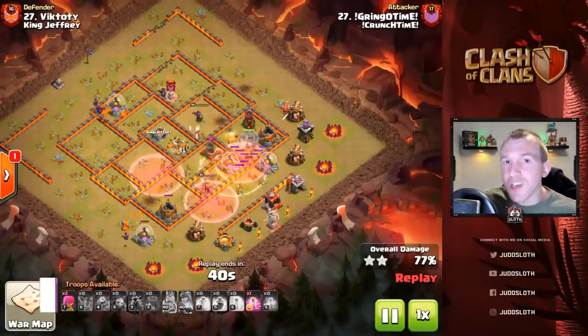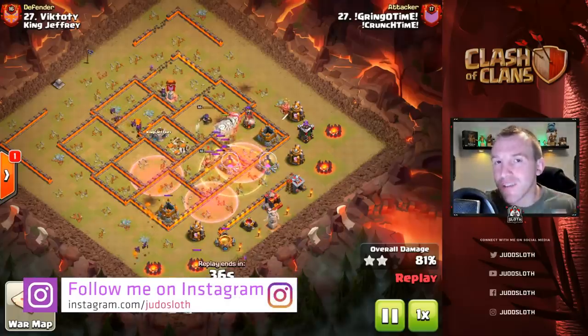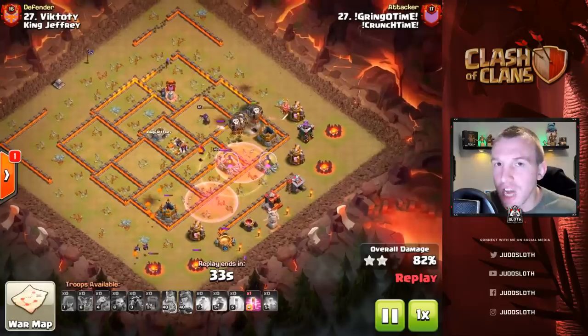The haste spells are used very early on, and as the balloons clump you've then got to have a plan for splash damage — here we use a heal spell and then a haste. Beautifully done. All of the attacks in this video are by Crunch Time in our CWL matchup against King Jeffrey.